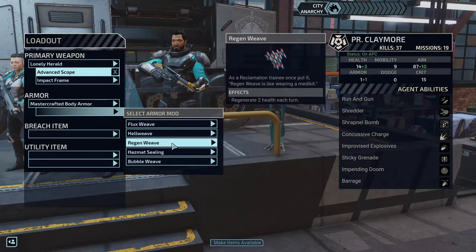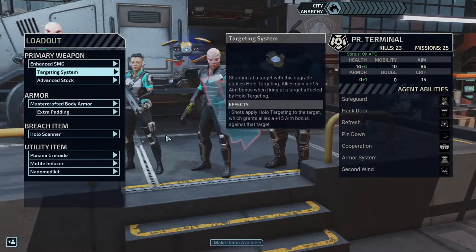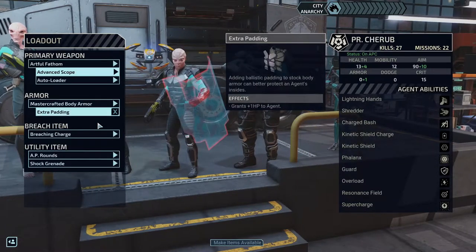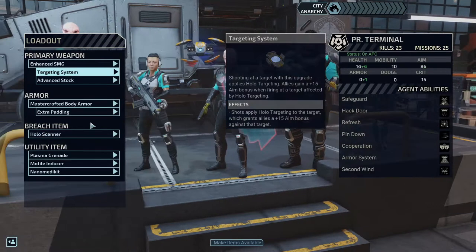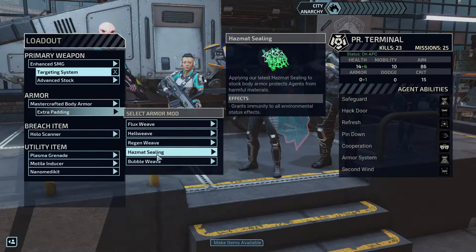Oh, I forgot I got this in the last episode — I should have been using this. Who would this be most useful for? Regaining two health at the end of each turn — yeah, that's definitely good. If we give it to her she's more likely to stay alive throughout the mission and won't have to heal herself, meaning she can focus on healing everyone else. He doesn't need it at all — he heals from the neural network. It's between these two, because I feel like they take the most damage. Cherub tries to give out shields to everyone before himself.